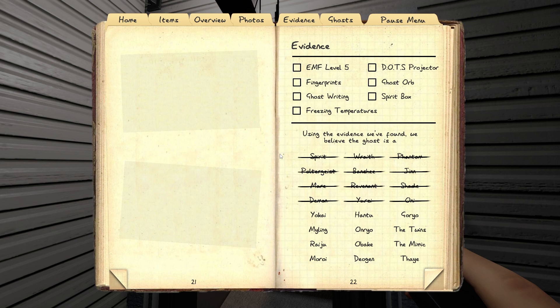If there's nothing happening and you hear EMF 2 at the breaker, then it's the Jinn.